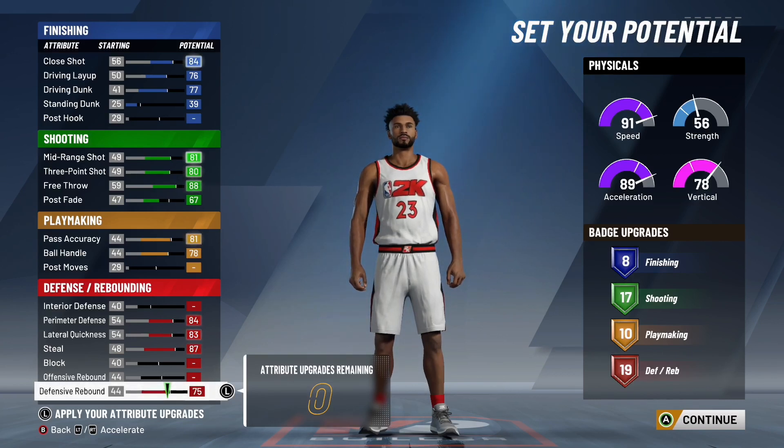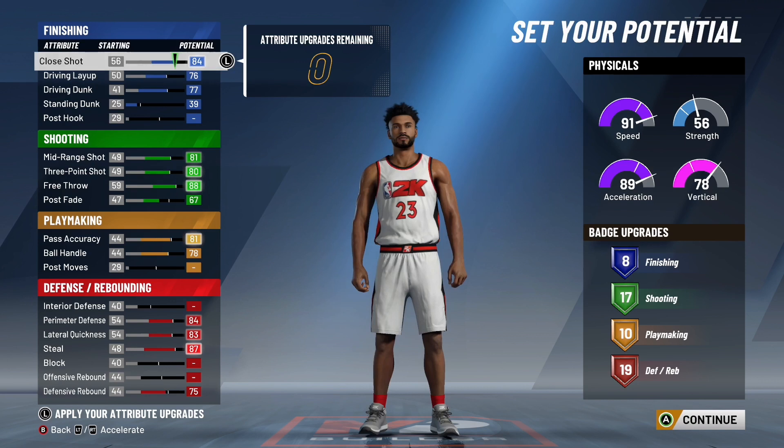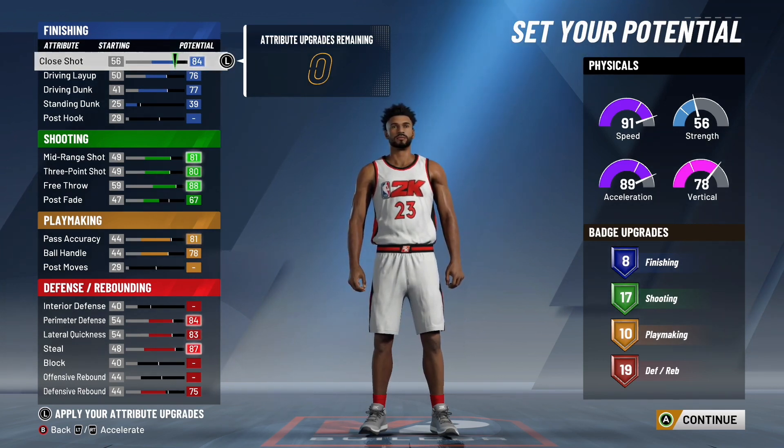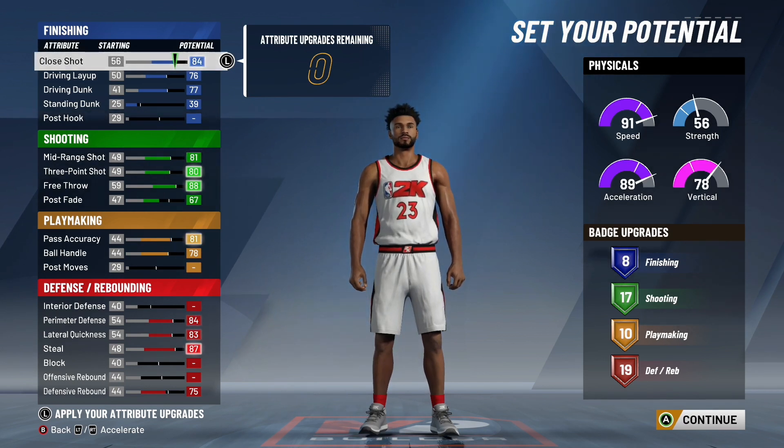Here's the build: you get eight finishing, 17 shooting, 10 playmaking, and 19 defensive badges — that's a total of 54 badges for this two-way pass-first point build. I know there are a couple different ways to make this build. Some people make it with one extra shooting badge, one extra playmaking badge, or extra defensive badges. I feel like this is the most balanced way. There are four finishing badges you have to have with this build — that's why I did eight finishing. This build is perfect: you're not lacking any stat. You've got really good defense, you can dribble, you can shoot, you have Hall of Fame shooting badges, and pretty good finishing.